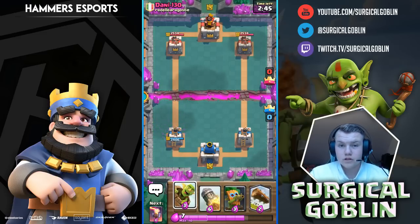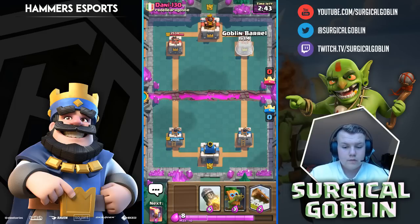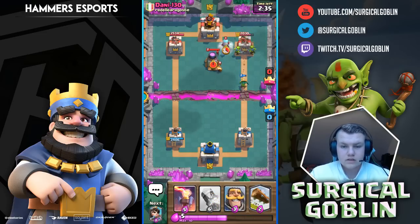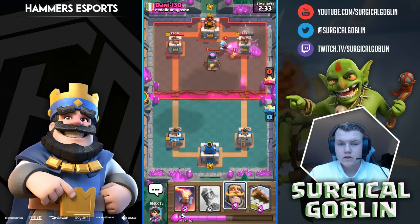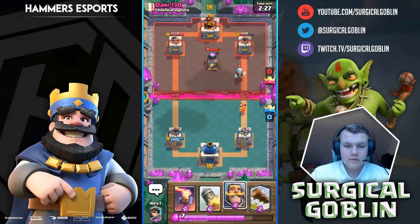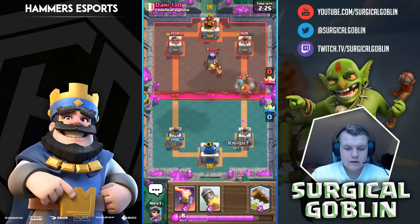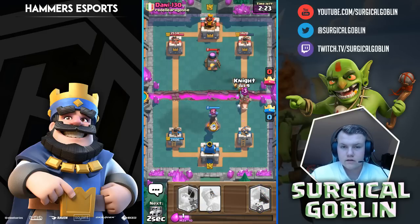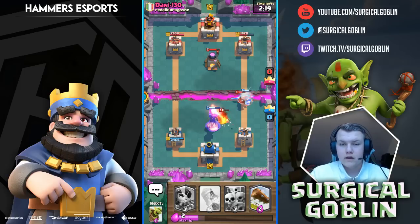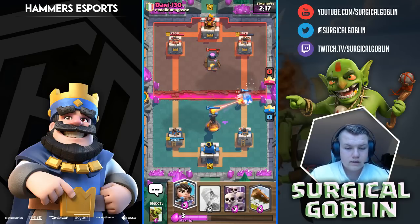He starts off with a miner — we predicted it. He has a zap. Interesting — a goblin barrel doesn't die to zap anymore, so we might want to pull off a knight goblin barrel combination because the knight can tank for them. Let's go risky and see what he has. I dropped the Dart Goblin first so the tower would shoot on it. He goes in with a hog rider — let's drop an inferno on the hog rider.